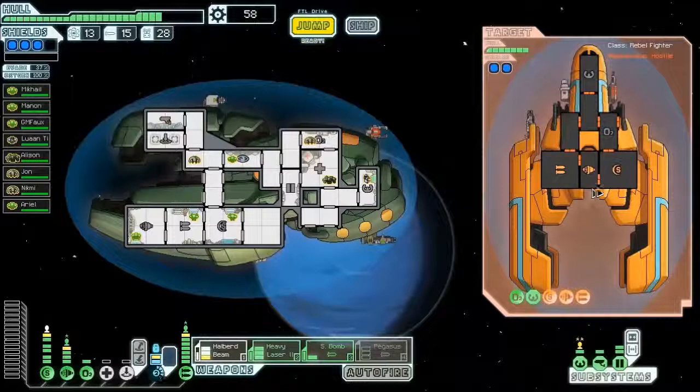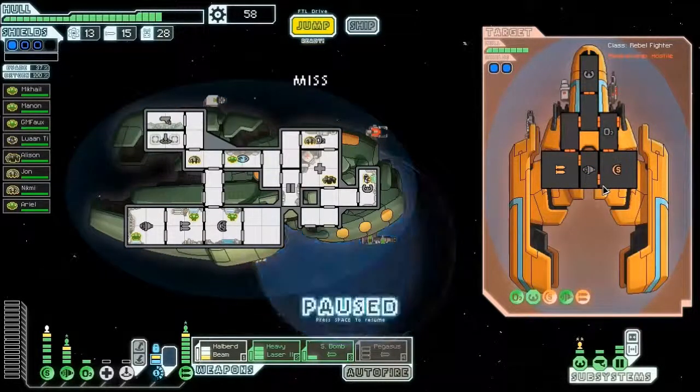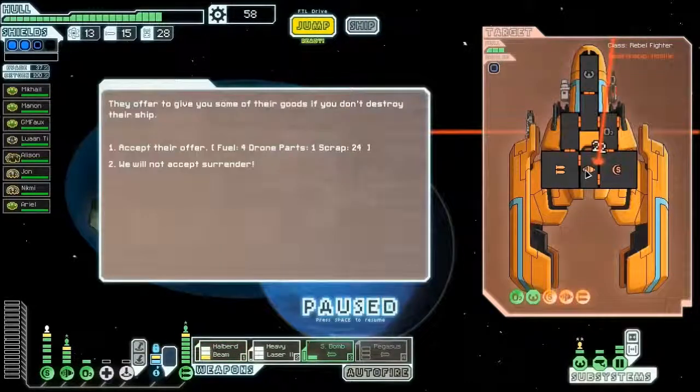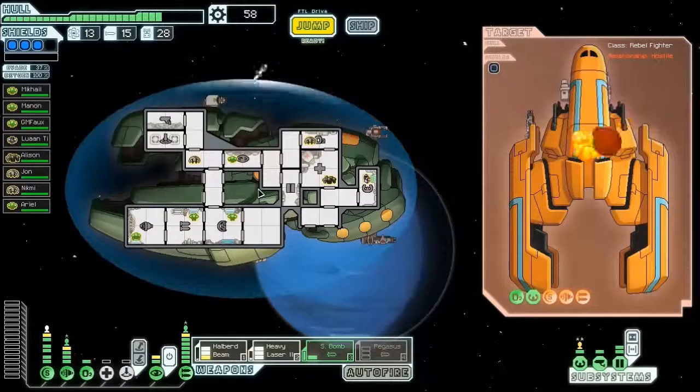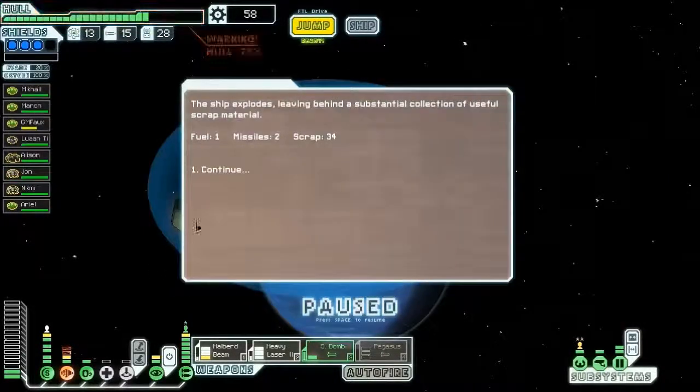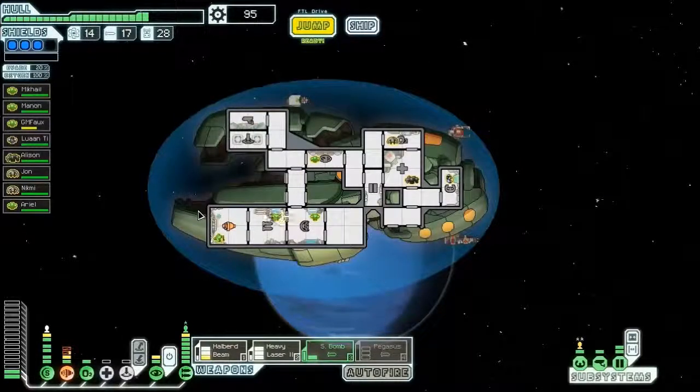Scrap recovery arm, 56 scrap. I don't want to use many more missiles if I don't have to. Two hits. If you were giving me more missiles I'd say yes — it wouldn't even matter. There we go. Two missiles, 34 scrap. And more importantly, a missile to GM Fax his face, because he has that kind of name. Heal yourself, buddy.